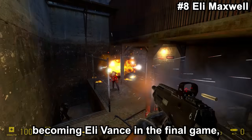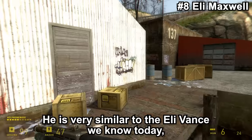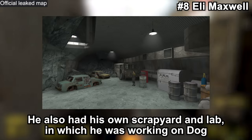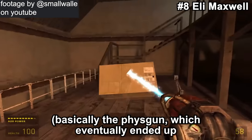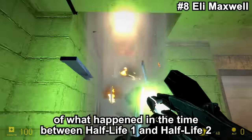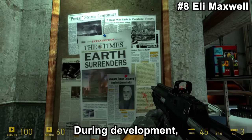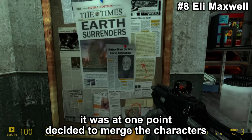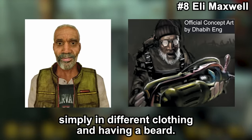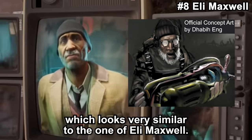Eli Maxwell — even though he ended up becoming Eli Vance in the final game — was not originally supposed to be a relative of Alyx Vance. He is very similar to the Eli Vance we know today, even having the same missing leg. He also had his own scrapyard and lab, in which he was working on Dog and the Physics Manipulator — basically the fist gun — which eventually became the gravity gun we know today. He was to show Gordon a slideshow of what happened between Half-Life 1 and Half-Life 2, something still somewhat present in the newspaper seen on the wall in Eli's lab. During development, it was decided to merge the characters of Eli Maxwell and Captain Vance to create Eli Vance. In Half-Life: Alyx, Eli is seen wearing a beanie very similar to the one of Eli Maxwell.